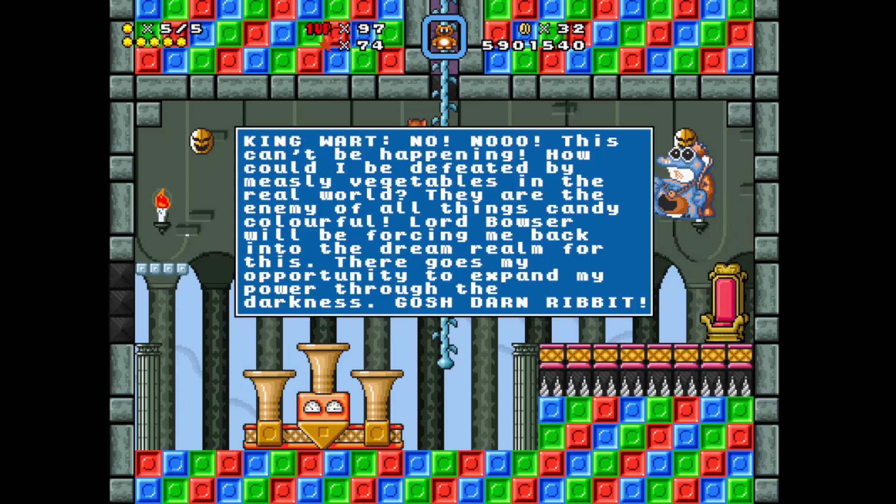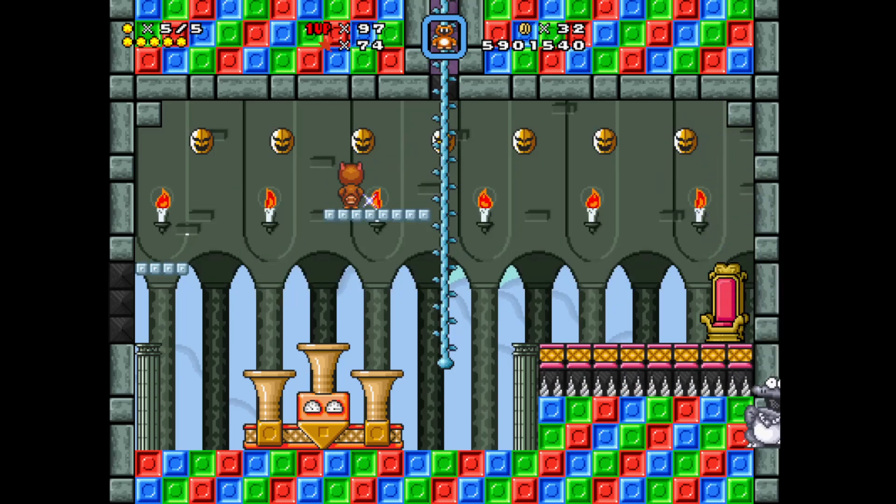No, no — this can't be happening! How could I be defeated by measly vegetables? In the real world they are the enemy of all things candy and colorful. Lord Bowser will be forcing me back in the dream room for this. There goes my opportunity to expand my power through the darkness. Gosh darn it!